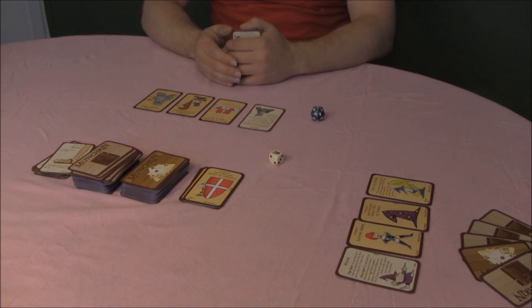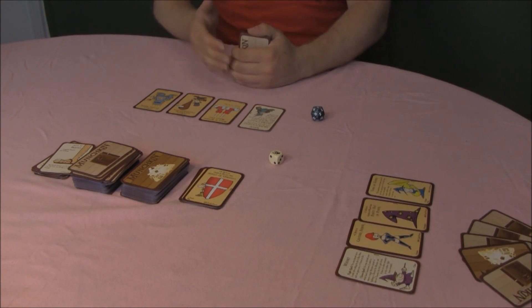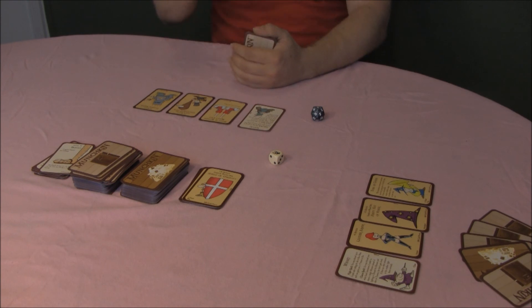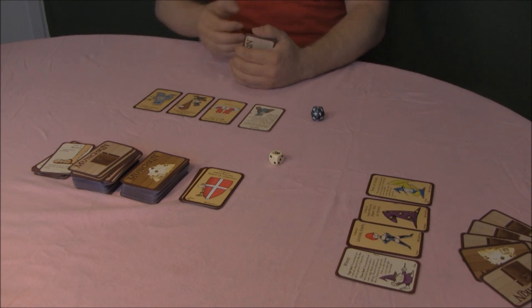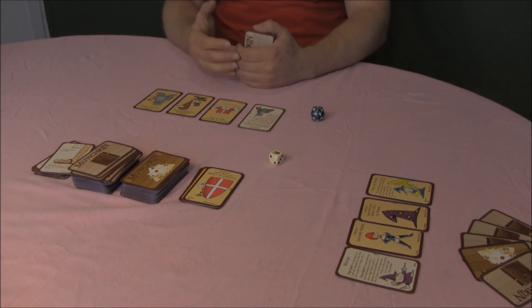There is a chance of dying. If I die, I lose all my stuff. I get to keep my class, my race, and my level, and any curses that were affecting me when I died. My new character will just look like the old one. If you have a halfbreed or a Super Munchkin, keep those as well.